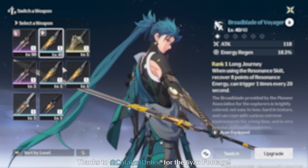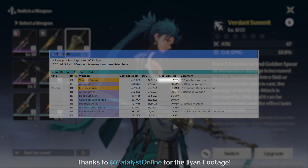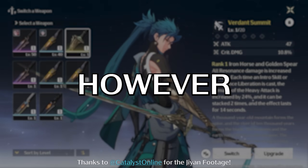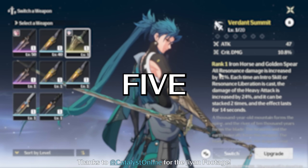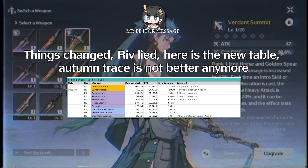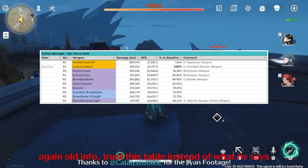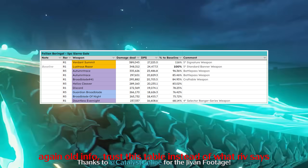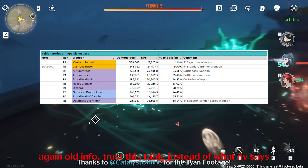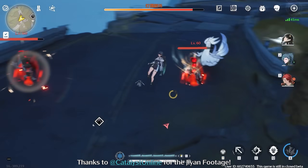Regarding his weapons, to no one's surprise his best in slot is his signature, being ahead by around 20% compared to Lustrous Razor. However, R5 Autumn Trace is technically just slightly better than the standard 5-star weapon. Autumn Trace R1 is his next best choice. If you are starved on resources, the 3-star weapon Guardian Broadblade can easily be R5'd and will perform slightly better than the craftable 4-star Broadblade No. 41.